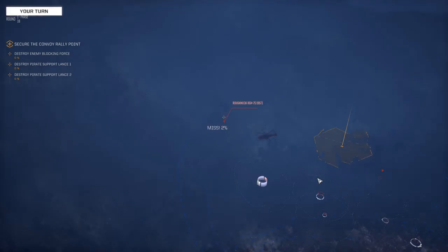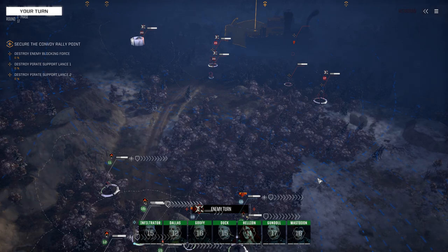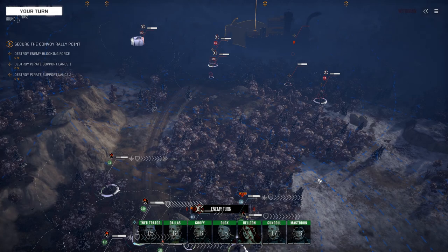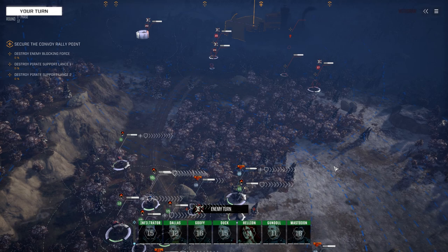I was hoping for a little more competition, but I shouldn't open my mouth. We've got a Roughneck back there — 65 tons. I haven't turned up the difficulty yet. I thought I'd try out a 4.5 skull first to see what it's like. Escort missions generally have weaker enemies even though there are more of them. Mastodon, Duck, Goofy, and Infiltrator will all wait. I didn't want to turn it up and walk into a massacre.